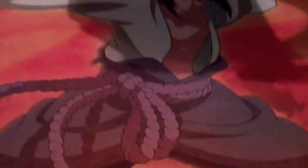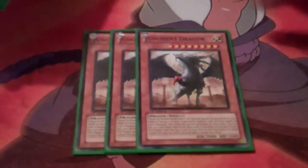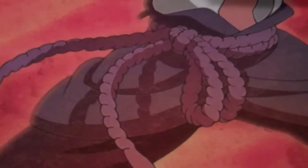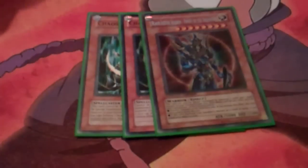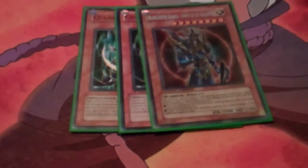Very ghetto. 3 JD — you kind of have to run 3 unless you want to lose. 1 BLS and 2 Chaos Sorcerer. You run a lot of darks, mostly like attack negations and stuff, but it's really good because you end up milling one of those, so you can use it as cost for one of the other ones.